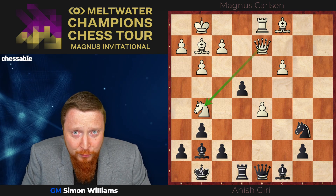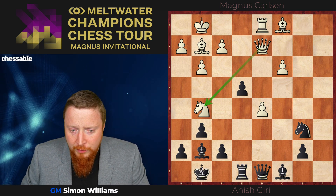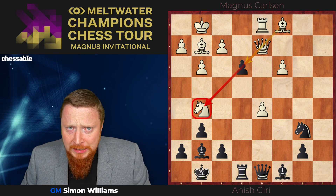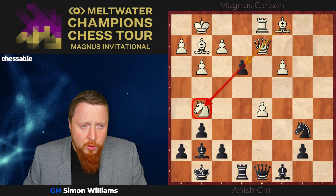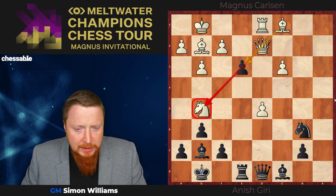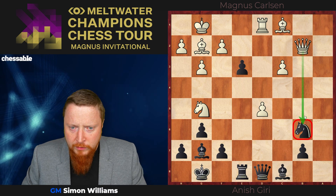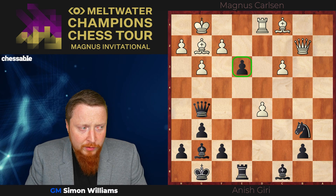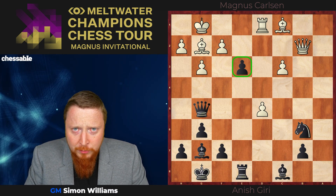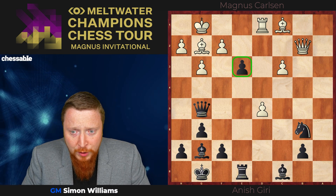For those Chessable viewers, I'm going to give you the answer. First of all, e3 — I think this is a fairly obvious move. It breaks the communication between the queen and the knight, and after the queen moves, queen b6 is the right square, and we now capture that knight. Obviously if you got this far you're doing okay, but you should have calculated that little bit further.